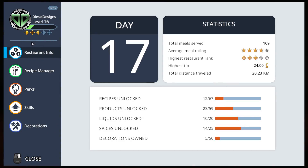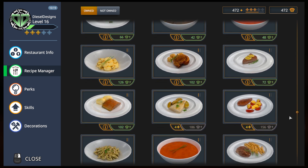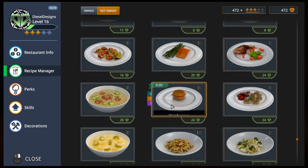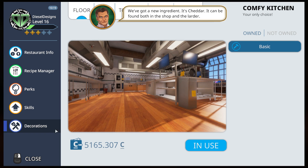Recipe manager — listen, when PewDiePie wants something I really want something. He really wants a hamburger. The recipe says hamburger but it's got cheese on it, so it's a complete lie — it's a fallacy, it's a cheeseburger. I'll purchase it and get some cheddar in there. Cheddar makes it better.